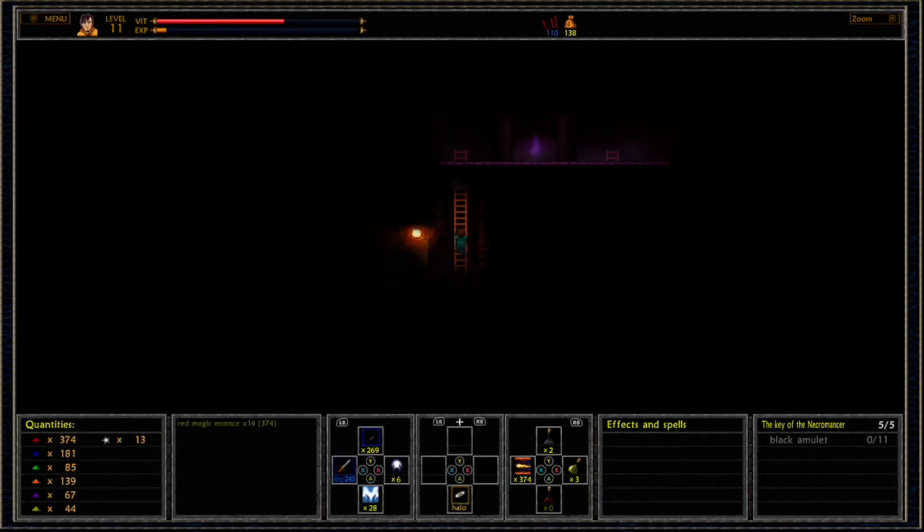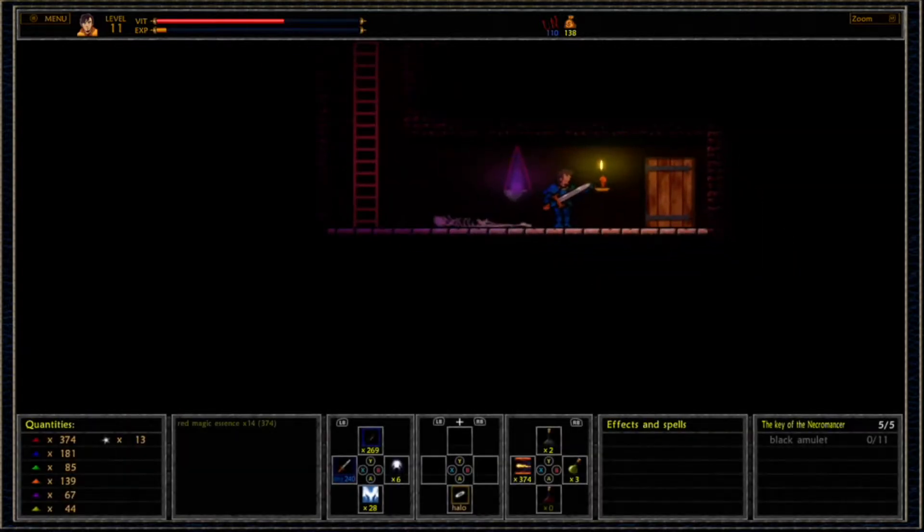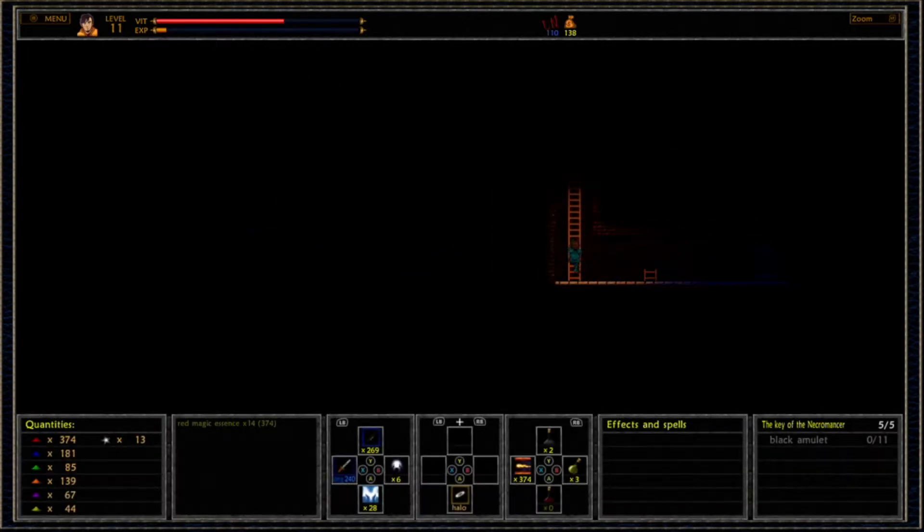Light bolts are really useful against skeletons but they use your divine inspiration magics. Then you'll have this interior room that you want to head on to. That ladder going down — walk past that and go upwards, and this next room is going to put us on a timer.